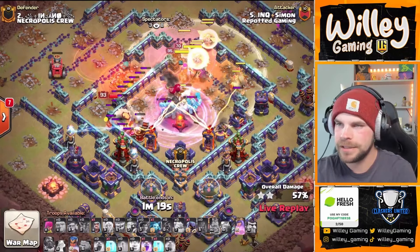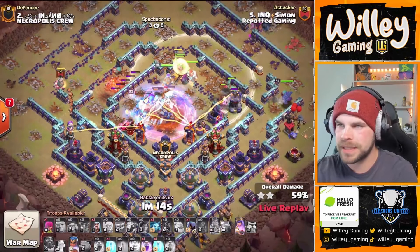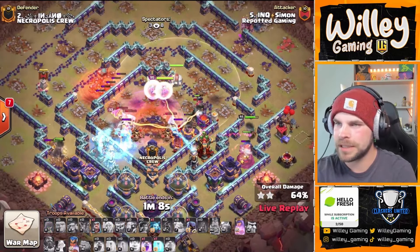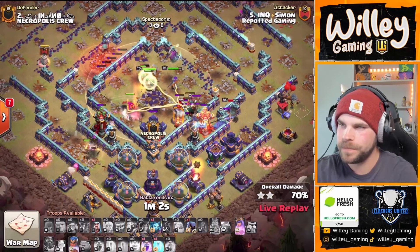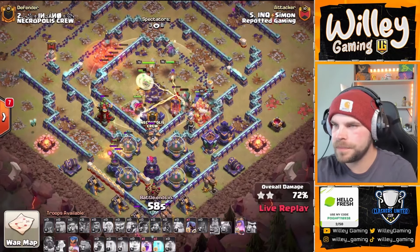We've got ice golems out of the defensive CC — that's certainly going to slow things down in the core. Everything's hanging out in the town hall compartment with poison for a bit, which isn't ideal, but at least we have the healers there to keep some of that HP. They're getting pretty low — see if they stay alive. They got through those ice golems really fast, taking them all out at the same time.